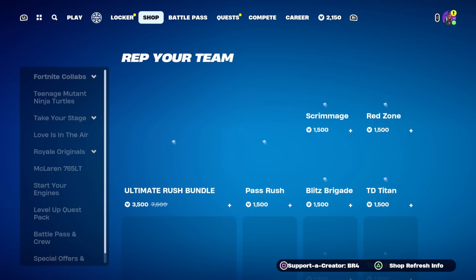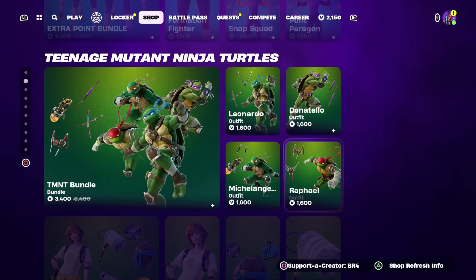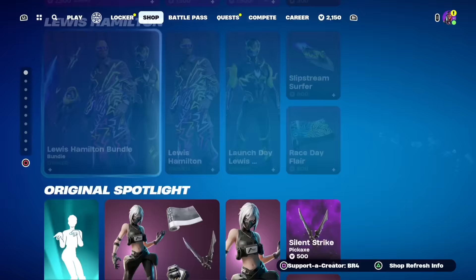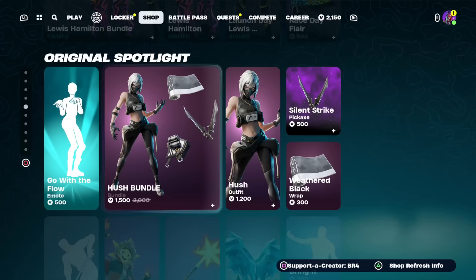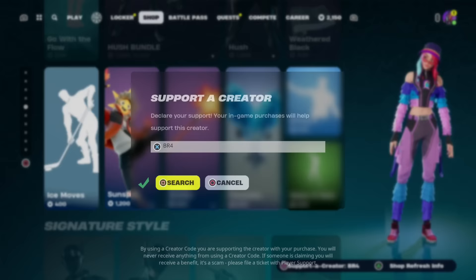Real quick, I'd like to let you guys know I give my subscribers free skins and whatever they want from the Fortnite item shop, including the battle pass. So if you'd like the chance to get a free gift, just subscribe with notifications on, like the video, and leave a comment with your Epic Games username so I can add you and send you a free gift. And if you'd like to support the channel, use my creator code BR4 in the item shop — hashtag ad.